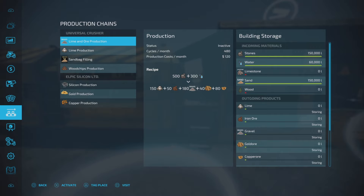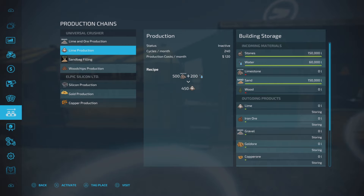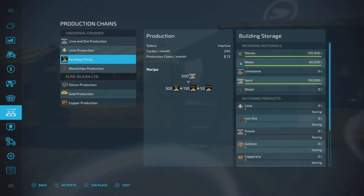Let's check out the production. We have inputs of stones, water, limestone, sand, and wood. Limestone and water gives you lime - 240 cycles per month, 700 liters in, 450 out. We have much better limestone production too. The sandbag filling was already part of the original mod.